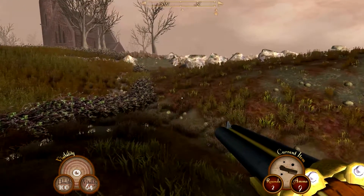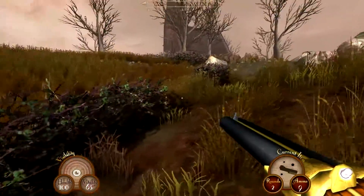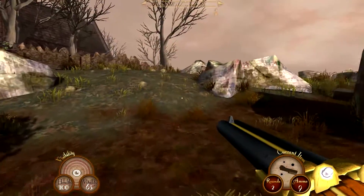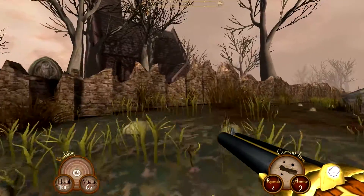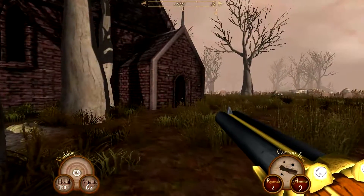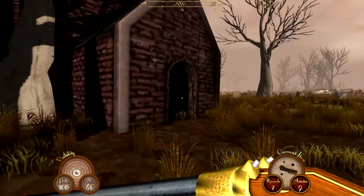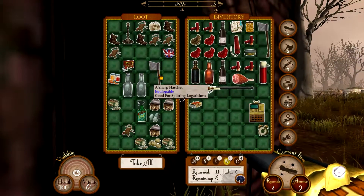Hello everyone and welcome back to Sir, You Are Being Hunted. During the last episode we visited the main island which was rural, the swamp island, the forest island, the castle island, and this time we are on the industrial island. At least I think it's the industrial island. Sure looks like it. We'll take a look at the map. It looks like an industrial or urban island. I don't actually know what the official term for it is.